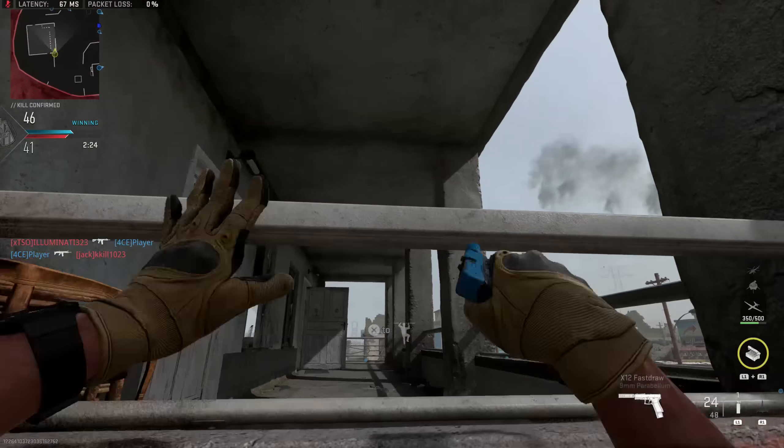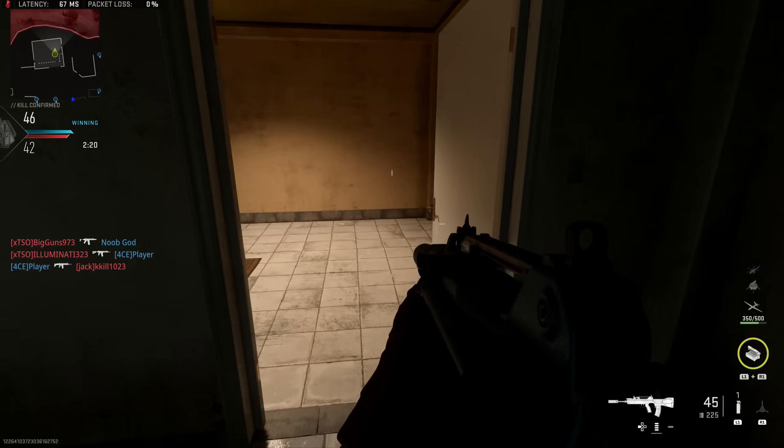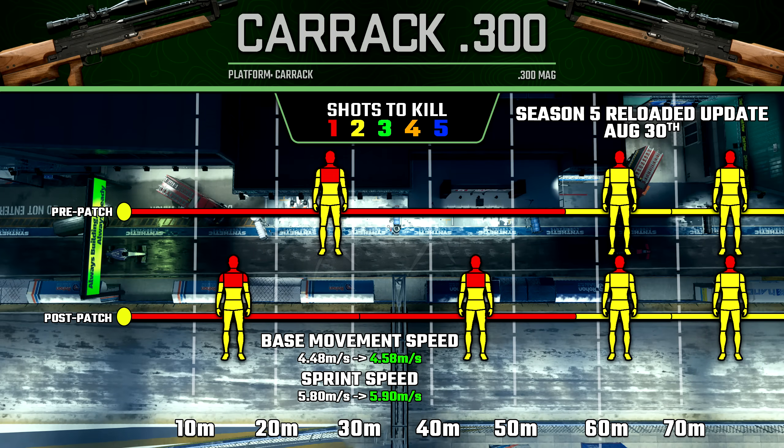Now, finally, for the sniper rifle category, we saw several adjustments, and let's start with the Karak-300. With this gun, they mentioned an increase to close-range damage — but what they actually did is they added a damage range where our one-shot kill potential is extended to the shoulders. Previously there was no one-shot kill to the shoulder, and this new damage range will extend just a little bit beyond 30 meters.